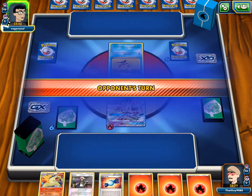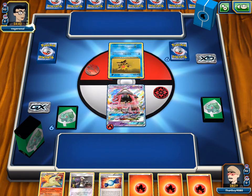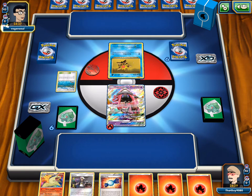If he attaches nothing next turn, we energy drive for 40 and win — but that's not realistic. The free retreat Lele with 40 HP would be better here, but we have the 60 HP one. He has Brooklet Hill so he's probably grabbing something.